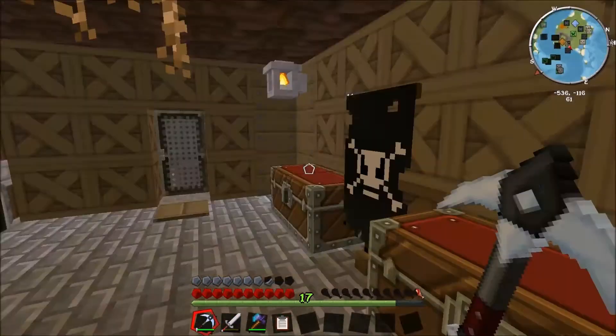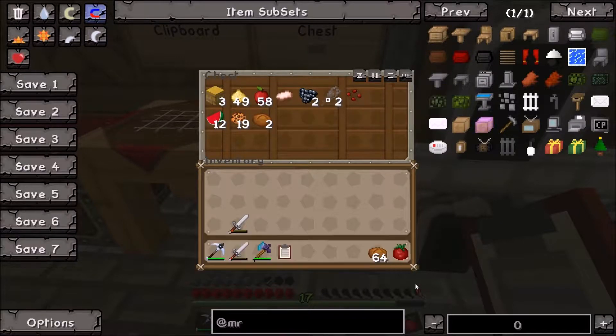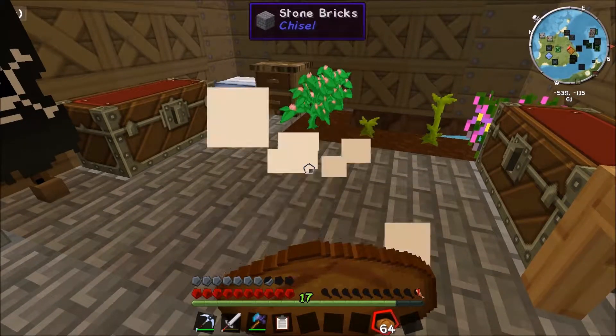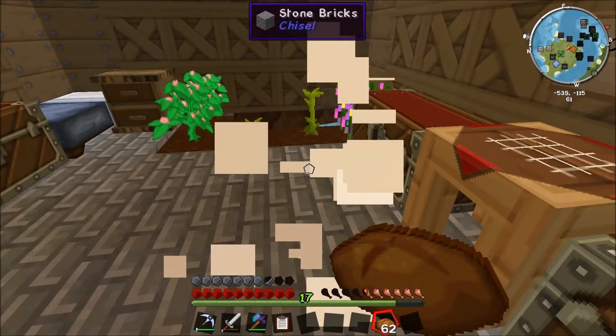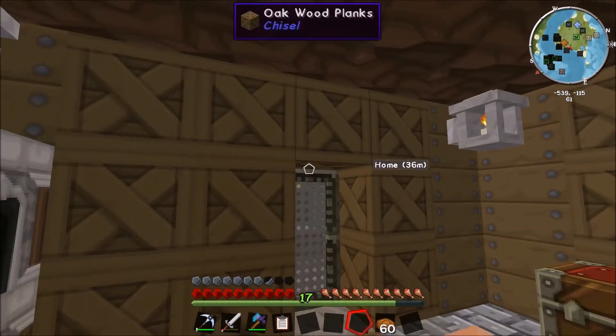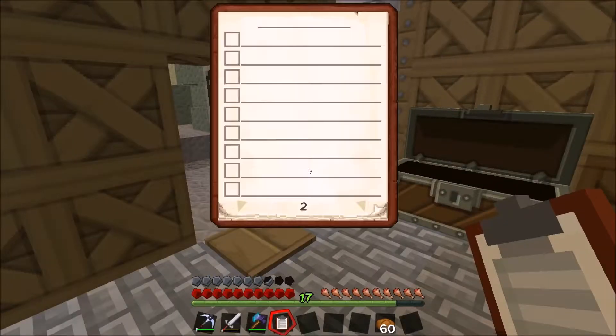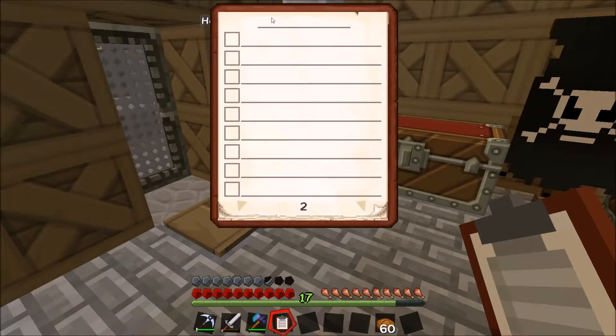We should probably actually eat something. So what we're going to do is get some kind of proper little base going on the surface. Let's tick all of these off and give this the title 'The Ship' - and that's all done. Now onto page two - this one is going to be called 'Base Operations'.